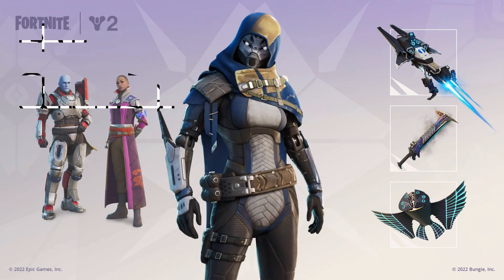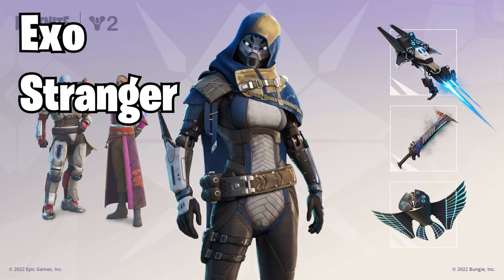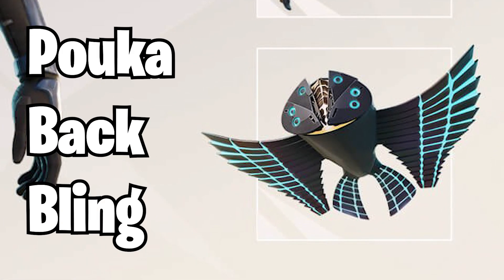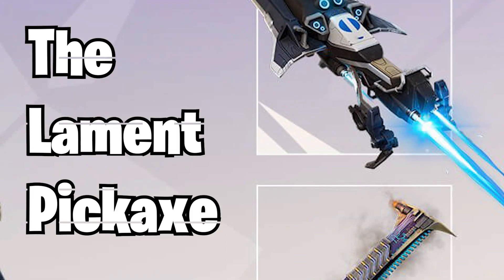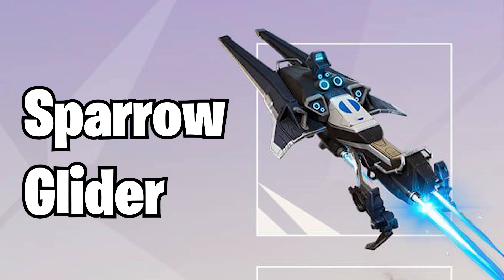The final skin we are getting is Exo Stranger. We not only get the skin, but alongside that we get the Pauka back bling, which is different from the other two because it's not a standard ghost — this one is like an owl. I think it looks really cool. Then we also have the Lament Pickaxe, which is like a giant chainsaw-looking thing — it absolutely looks sick and might be one of the best pickaxes in the entire set. Finally, this skin also has another variant of the Sparrow Glider, and with the blue and black combination, it just looks so clean.